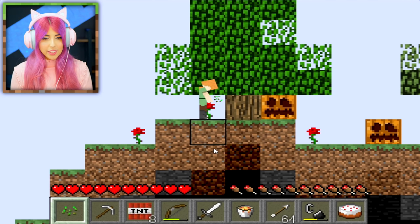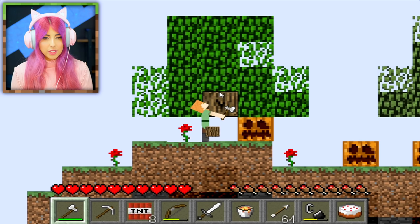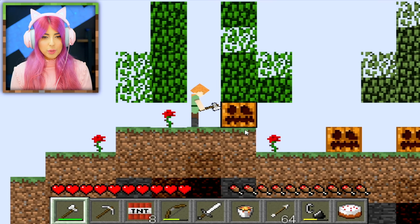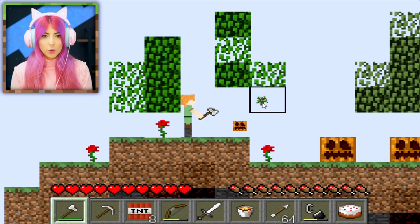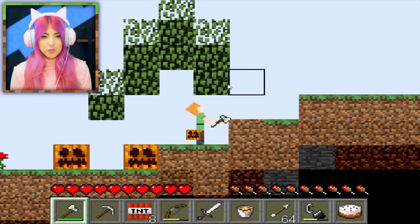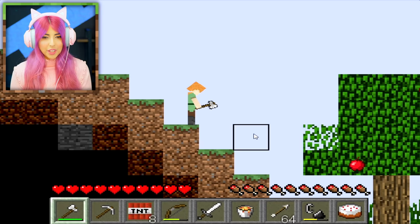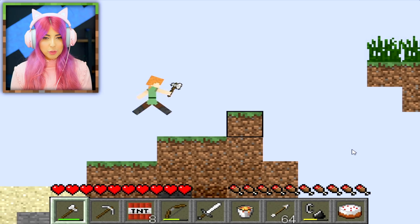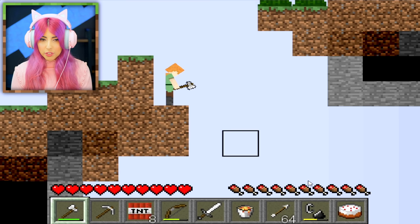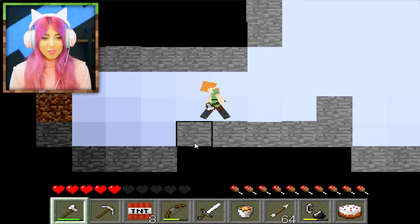There's a tree — let's get our axe out and chop it down. This is so much better than the last game. Oh, there's a chicken — one hit and it died. This kind of reminds me of Terraria, so I'm not hating it. I think this is a pretty good game. I'm getting really far from where I started and worried about fall damage, but we're going to do it anyway.